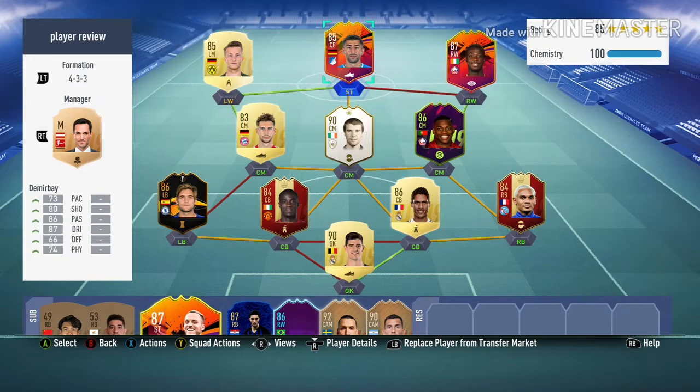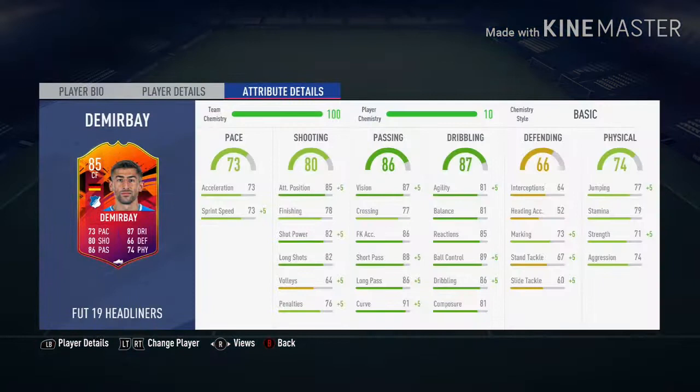Hey guys, welcome back to another player review. Today we're looking at the brand new 85 Demirbay. You have to win eight games in Division Rivals with a full German team — 11 German players — to get this card, and honestly he looks really good.